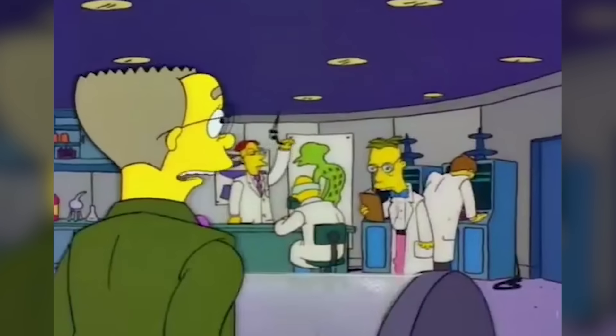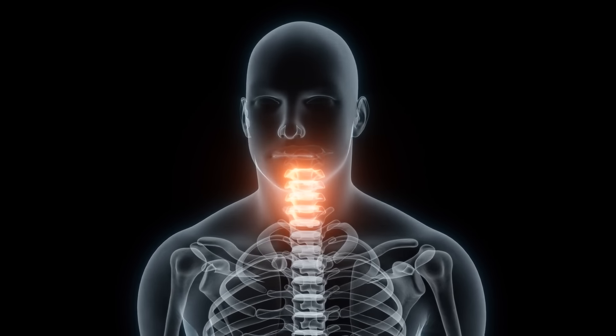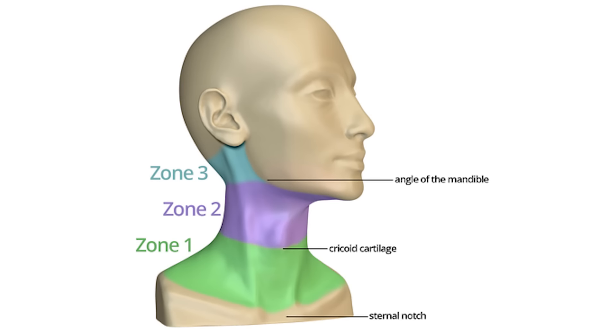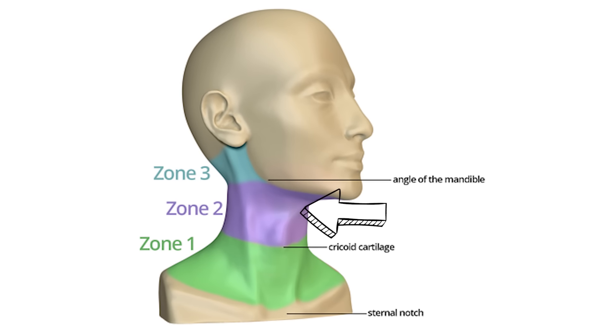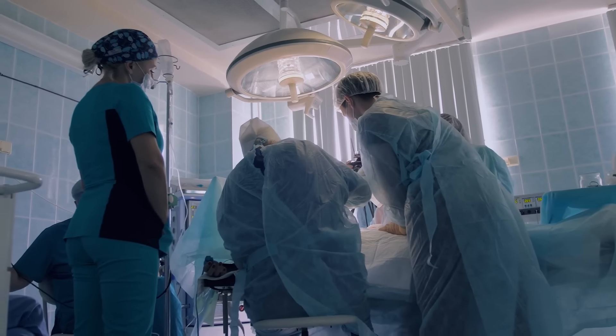Multiple stab wounds is an occurrence that happens in emergency departments often enough for me to have seen it. First thing you think about is the wound to the neck — you're hitting a potential artery. Compress that area; a surgeon needs to take you to the operating room to evaluate. There are different zones — zones one, two, and three. Anything in zone two needs to be explored in the OR by a trauma surgeon and a vascular surgeon.